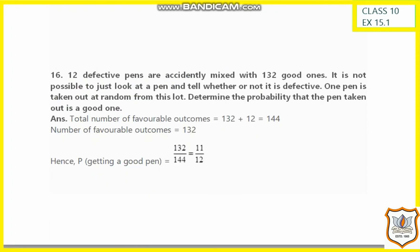Next question: 12 defective pens are accidentally mixed with 132 good ones. It is not possible to tell just by looking whether a pen is defective. We pick a random pen and determine the probability that it is a good one. Total pens are 132 plus 12 equals 144. Good pens are 132, so the probability is 132 by 144, which simplifies by dividing by 12 to give 11 by 12.